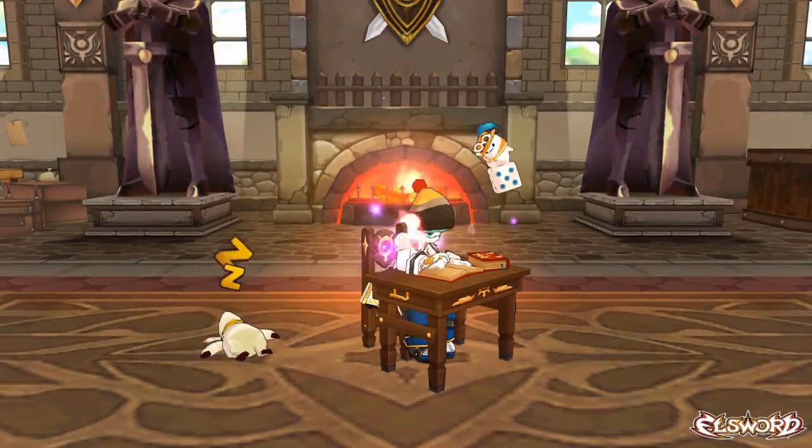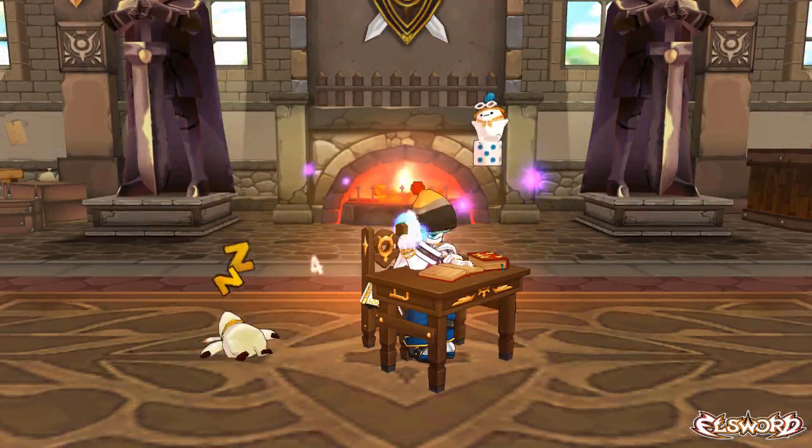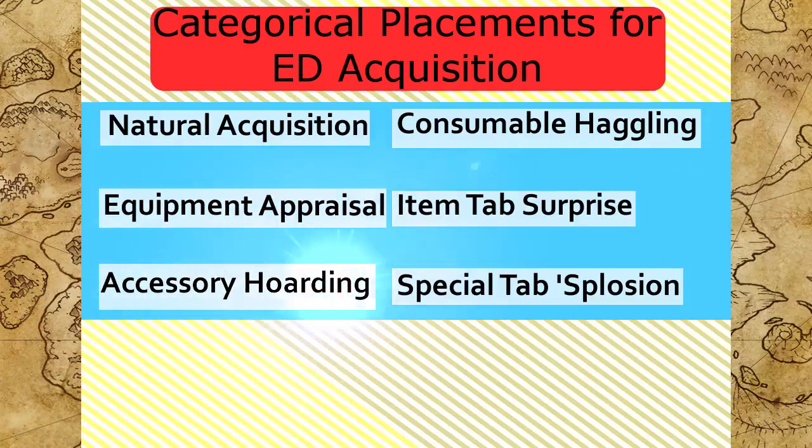Hello, today we're going to be talking about the third category in how to make ED, which would be Accessory Hoarding.